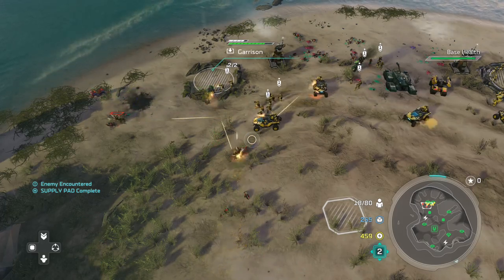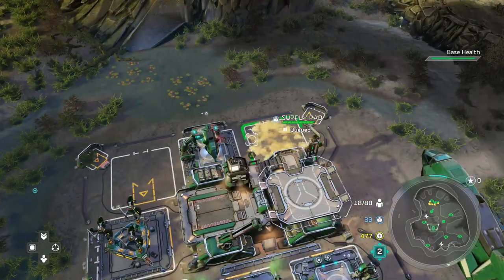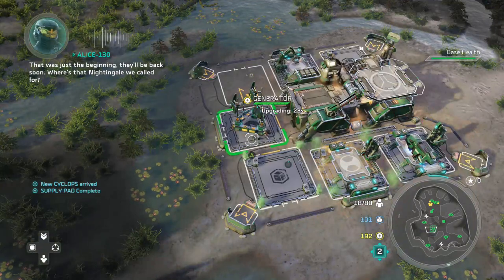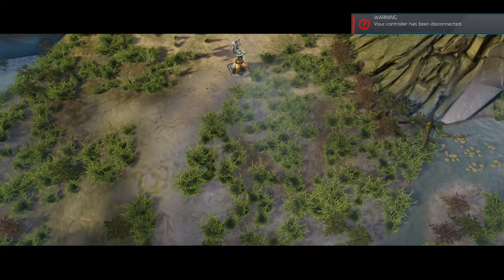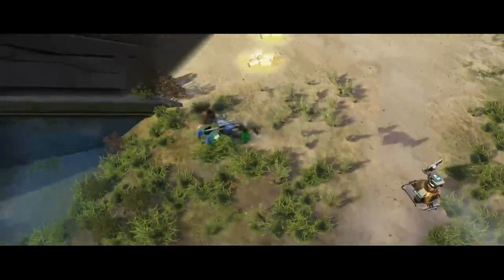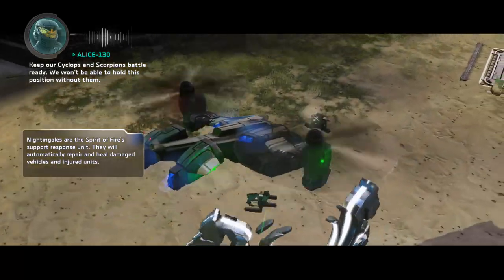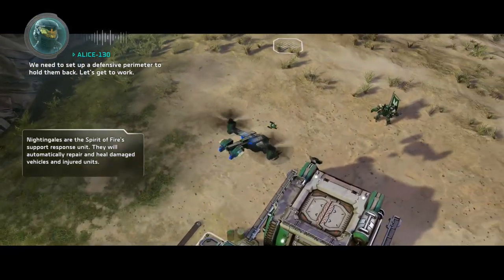ALICE-130 reporting for duty! Show me some armor to trash! That was just the beginning — they'll be back soon. Where's that Nightingale we called for? Right here, sir. Someone need patching up? Keep our Cyclops and Scorpions battle ready. We won't be able to hold this position without them. We need to set up a defensive perimeter to hold them back. Let's get to work.